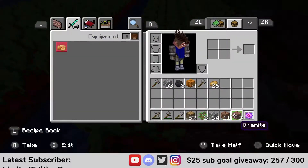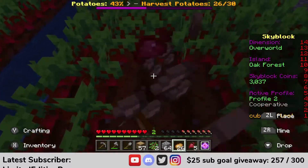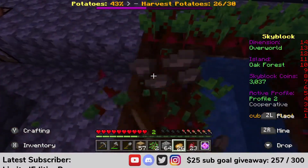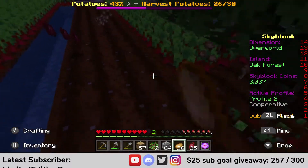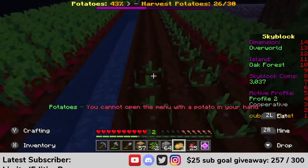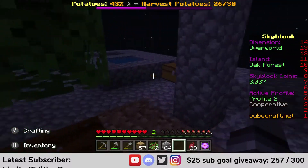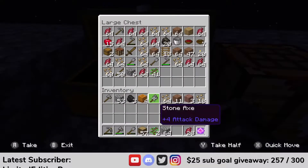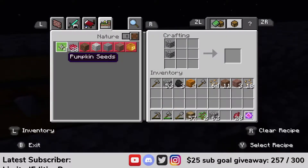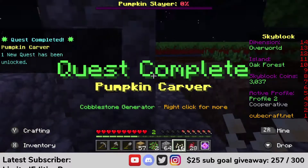Alright, so we got this over here. I don't remember how many potatoes we had — oh, 26! That's a nice start. Alright, so we're going to go ahead and get those going. We got plenty of potatoes now. Beetroots are just literally coming out of our ears — we have those everywhere. And then — oh, can't we get pumpkin seeds from this pumpkin? Isn't that a thing? Yes! Nice.